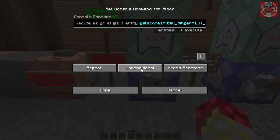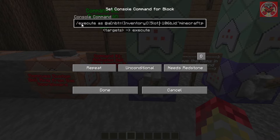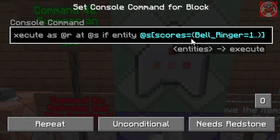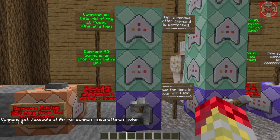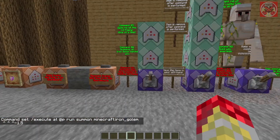This first command tower controls the Iron Golem Poppy item. When the special poppy named Iron Golem Poppy is in your offhand, it executes as the player with `scores={bell_ringer=1..}`. Then one command summons an iron golem about 1.5 blocks behind you, and another clears the special poppy after you ring the bell.